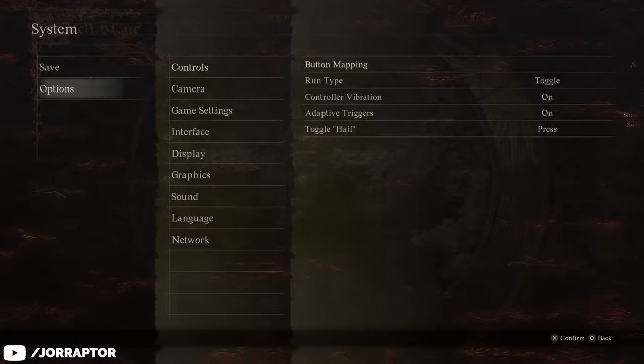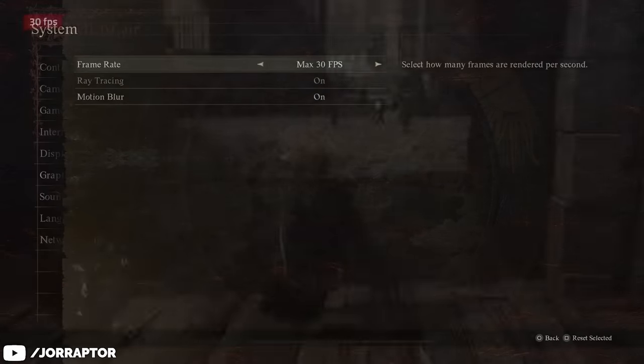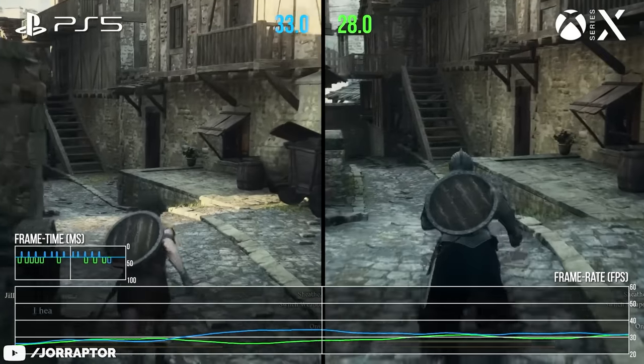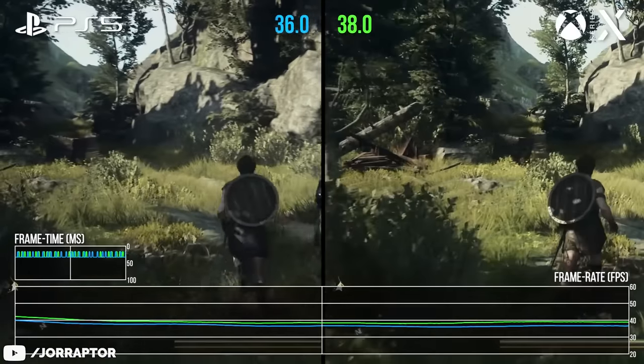Something new they added is the option to cap the framerate at 30, for if you want a more constant framerate. Because on the variable option it can go up really high, but sometimes also drop down — so it will fluctuate quite a lot. You can see that in footage from Digital Foundry.